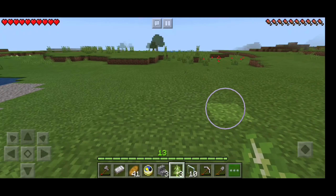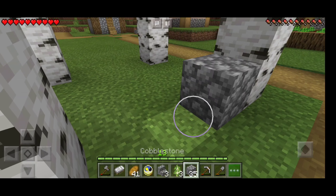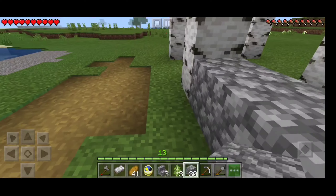Okay, now that's done. Let's place some cobblestone between the trunks. These will serve as a wall for the house.